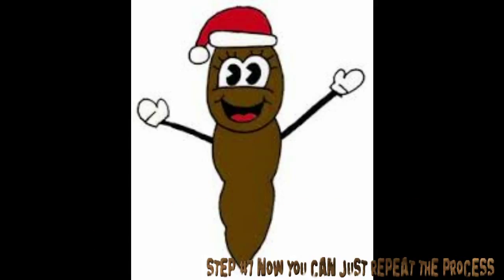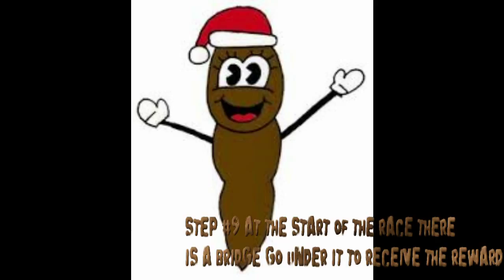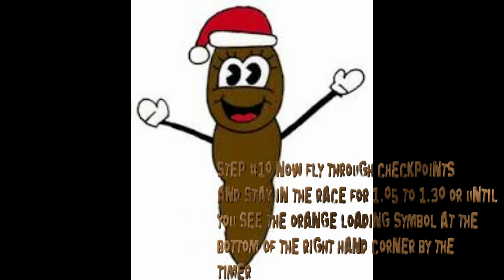To also gain RP, press Start, go to Jobs, and select 'After School' under Races. At the start of the race there's a bridge — just fly under it and you'll receive the $25,000. Then fly through some checkpoints and stay in the race for about a minute.